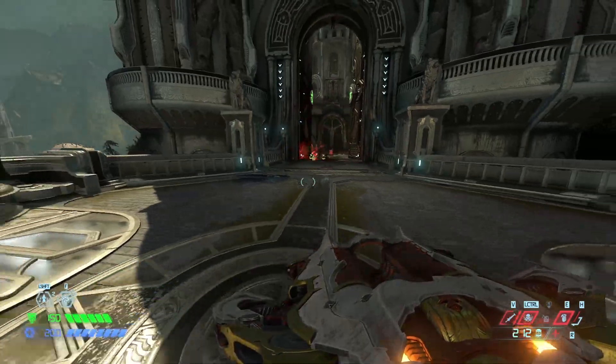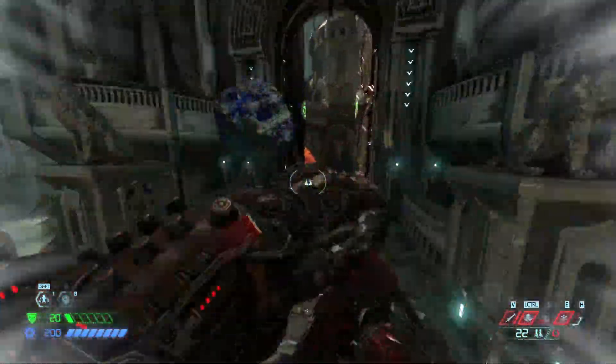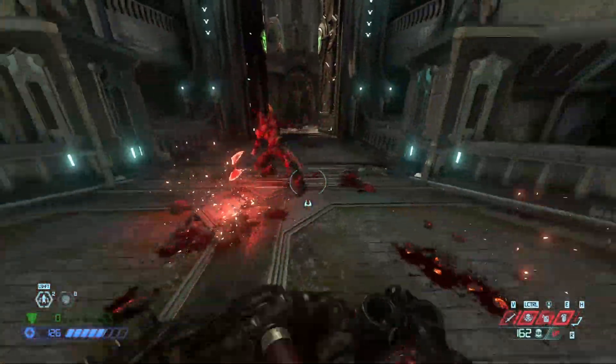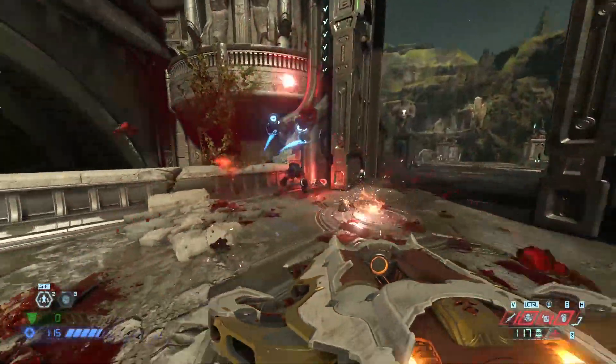You can get an easy ballista shot from far away, or a super shotgun up close. The damage from the blast falter and a ballista shot is enough to take out a Marauder after two cycles of your typical SSG ballista combo.